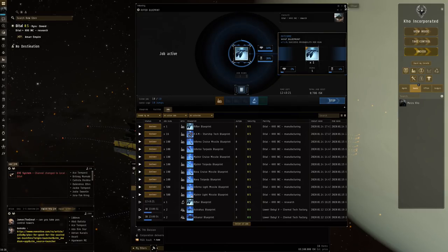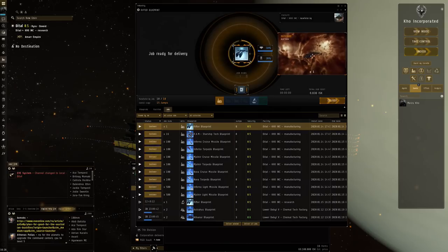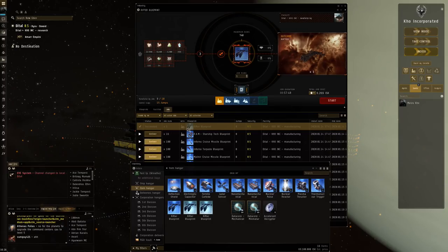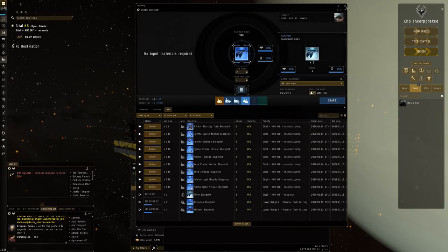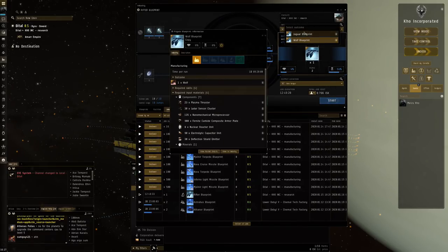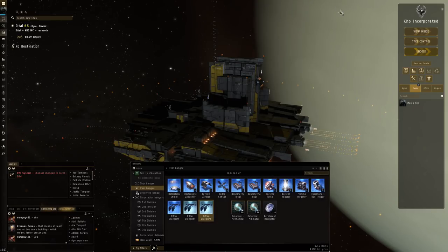Yesterday I prepared that — we've got this job here trying to create the output. Let's press deliver on that. It seems I didn't prepare one of these invention jobs ahead of time. I do have a Tech 2 BPC ready in manufacturing. Just to recap: you have a Tech 1 blueprint original, you create copies with those, and then with those copies you can start invention jobs which potentially turn them into a Tech 2 blueprint. There is a certain chance of success, so you may need many attempts, but eventually you will get it.